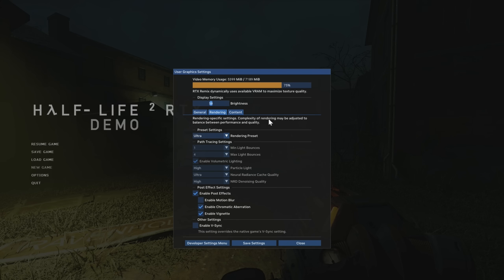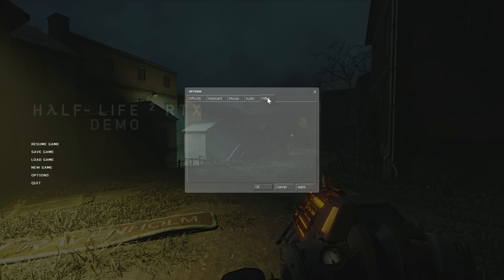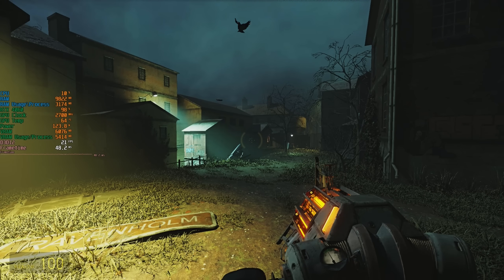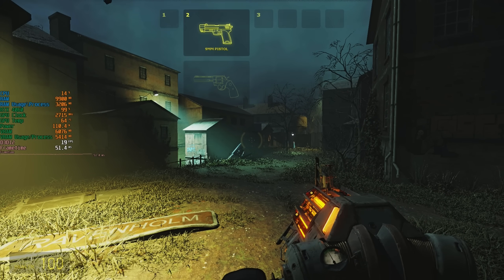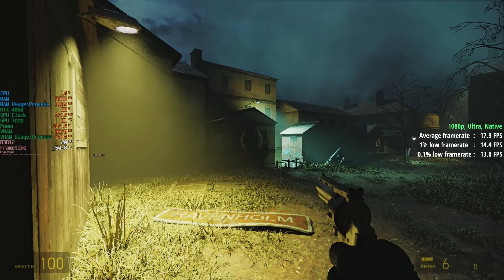If we're testing out an RTX game we want to go all out. Now when it comes to the standard in-game settings, there isn't really anything you can change. We have the Resolution, Display Mode, Aspect Ratio, and Advanced which just gives us a field of view slider. And yes, we're getting about 21 frames per second, but the lighting sure does look lovely.